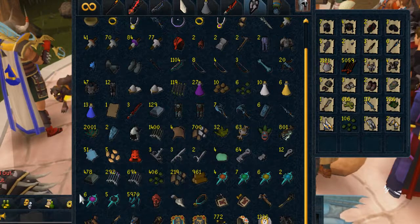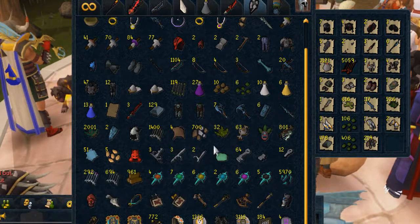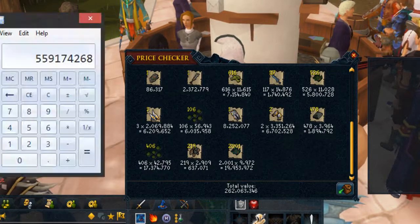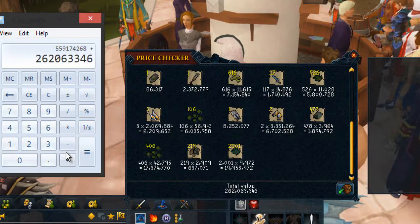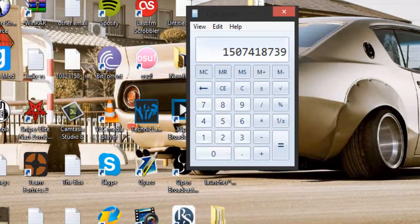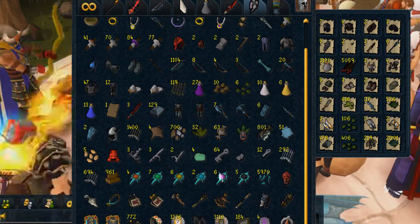Let's get a price check for how much we've actually earned from the God Wars series so far. With all that — that's 280 mil, 262 mil. So we had 262,063,346 — that's 800 mil. Adding the third age melee set cost — that's another 686,181,125. Straight away we're at one and a half bill in just these items, and that doesn't include drygores and other stuff.